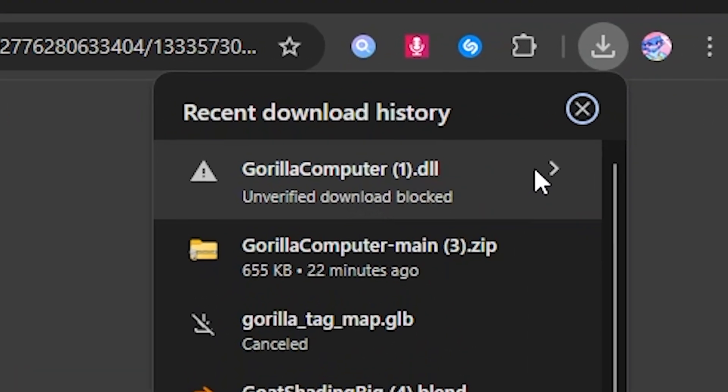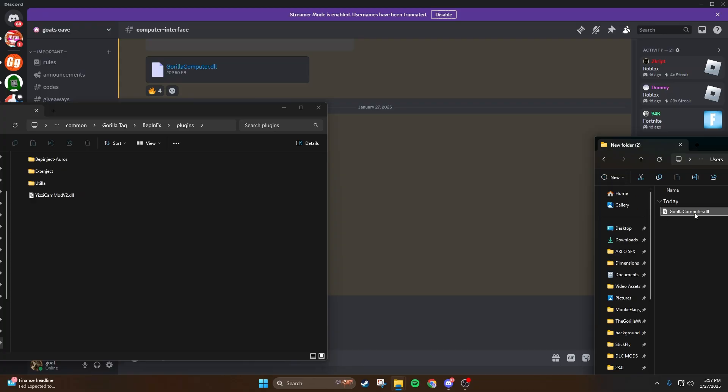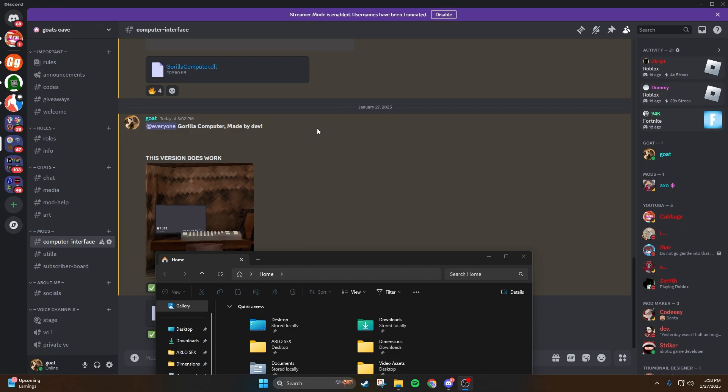If it says unverified download block, just click that and click download unverified file. Then drag Guerrilla Computer into your plugins folder. Once you've done that, go ahead and boot up your game.